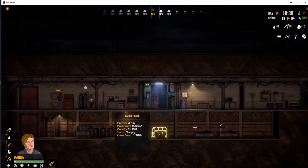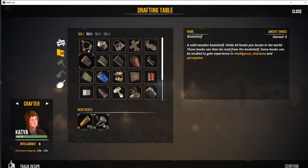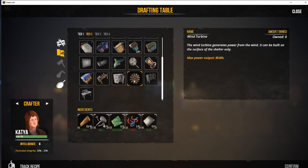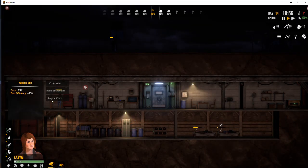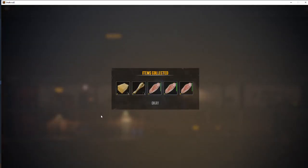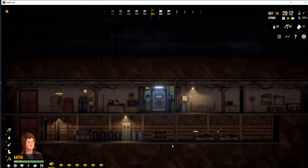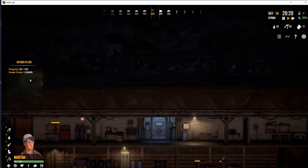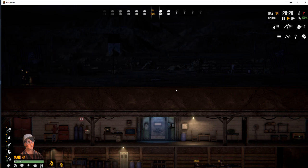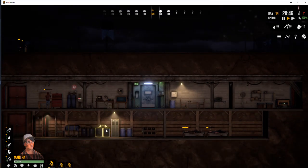Everyone's busy at the moment. Our battery bank is charging, which means we are generating more electricity than we need. The battery bank later will come as a complete lifesaver as we build up these wind turbines. Each wind turbine obviously generates an amount of electricity, but only when there is wind. When there is no wind, the battery banks serve as your backup so that you are able to continue having electricity without using the generator.